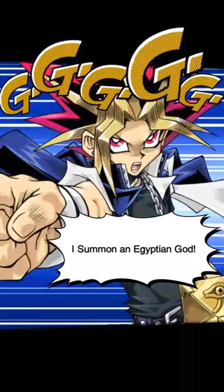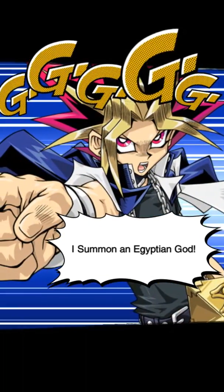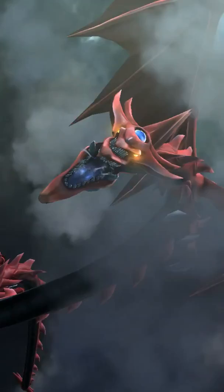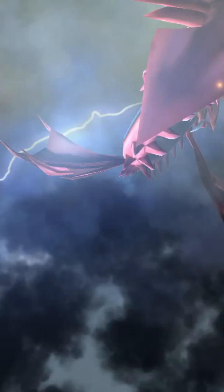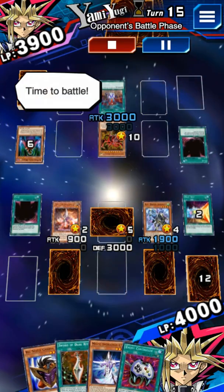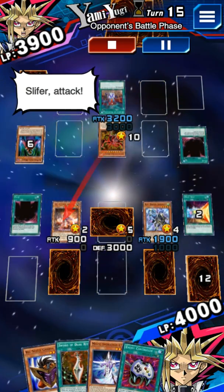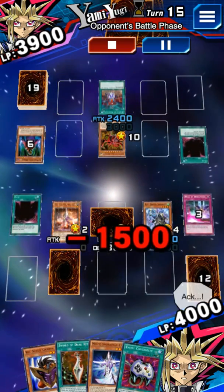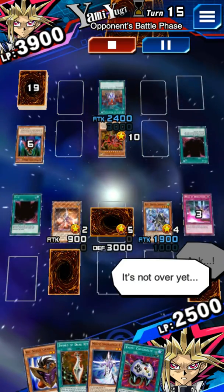I summon an Egyptian guard. I call forth Slifer the Sky Dragon. Time to battle. Slifer, attack. A thunder force. I reveal my face down card. It's not over yet. My turn is done.